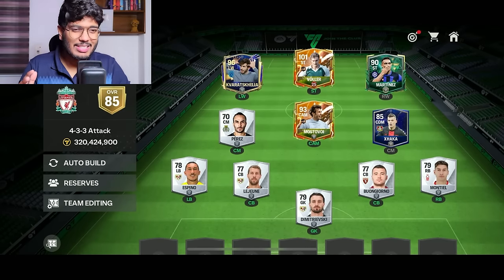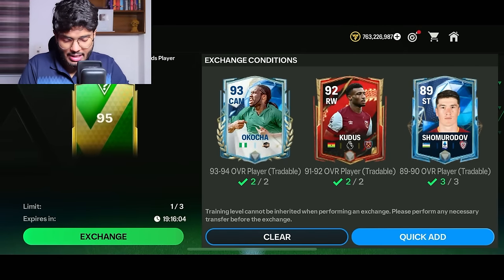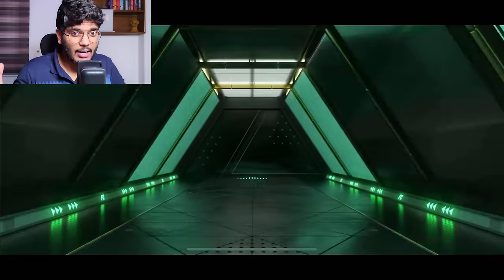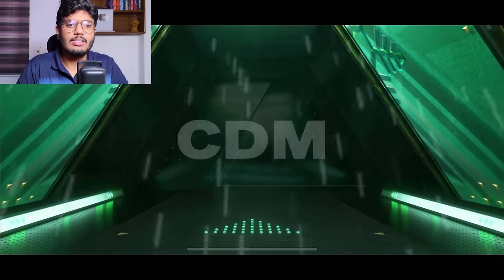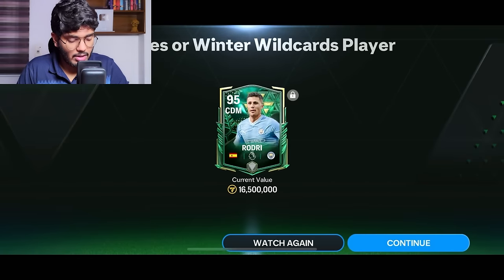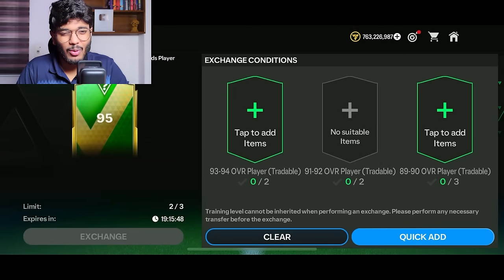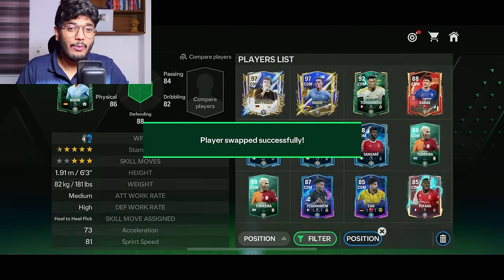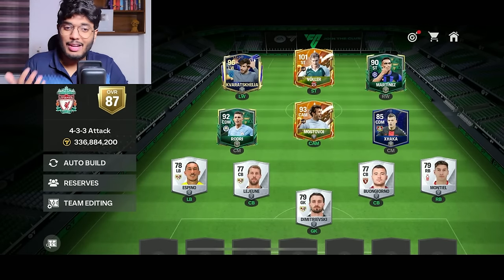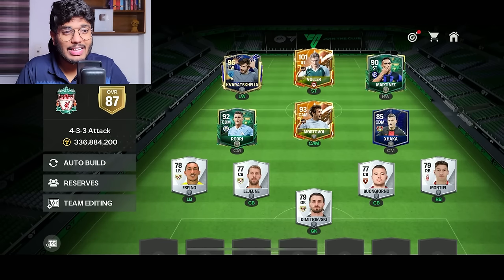We still haven't put in a single defender yet, so hopefully we get good defenders from the next exchanges. Doing the 95% exchange again — hoping for a defender. It's a winter wildcard from Spain... that's Rodri, 95-rated Rodri! Not sure what to do since we've got lots of CDMs, but welcome to the team, Rodri. We've reached 87 OVR and still need defenders.